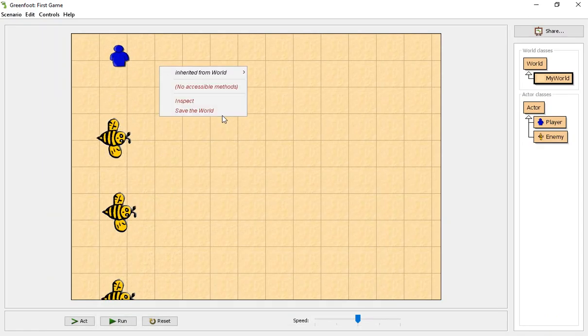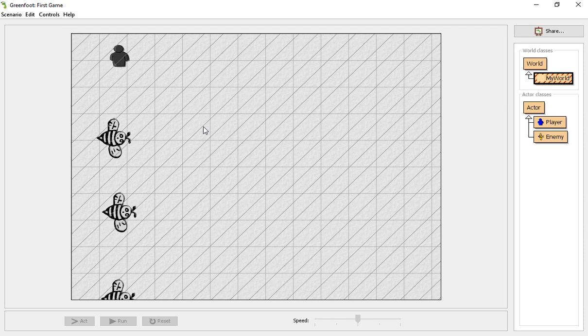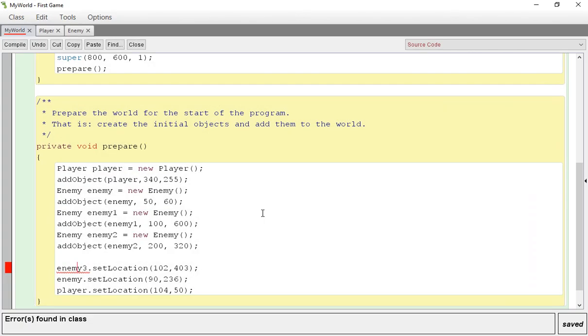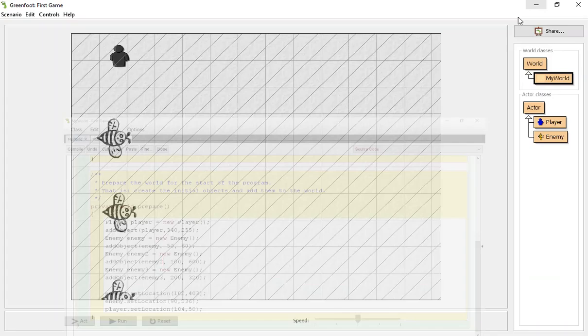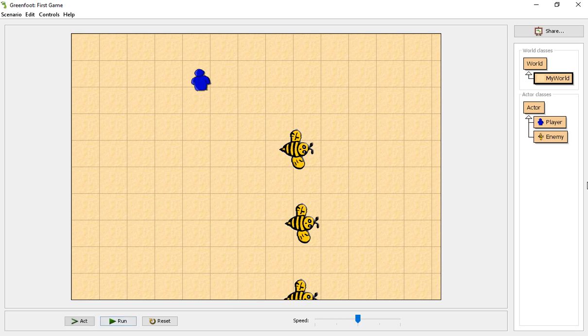It's still looking for an enemy three — that's possible. We'll give it an enemy three. Now you see the player got relocated to the location. This is going to want to be enemy two at some point, so we might as well just change that now.